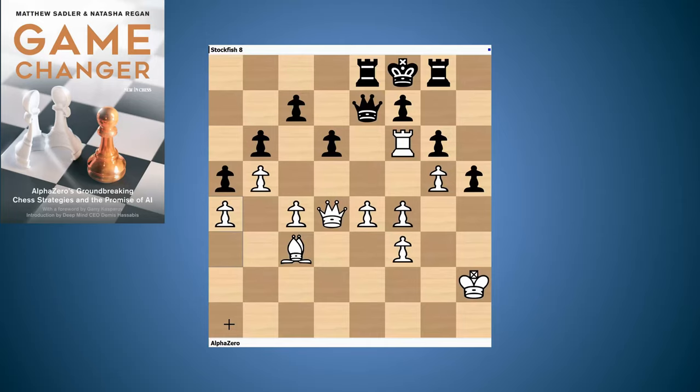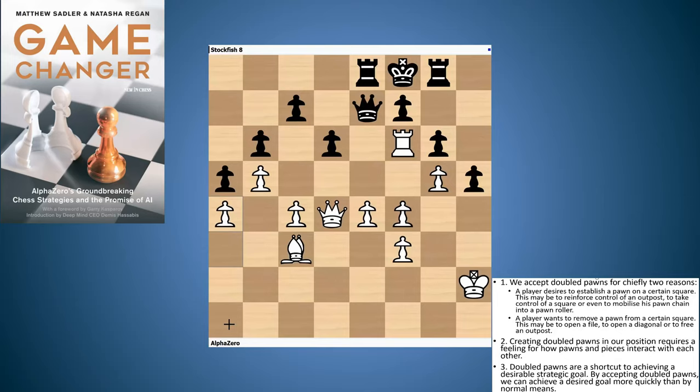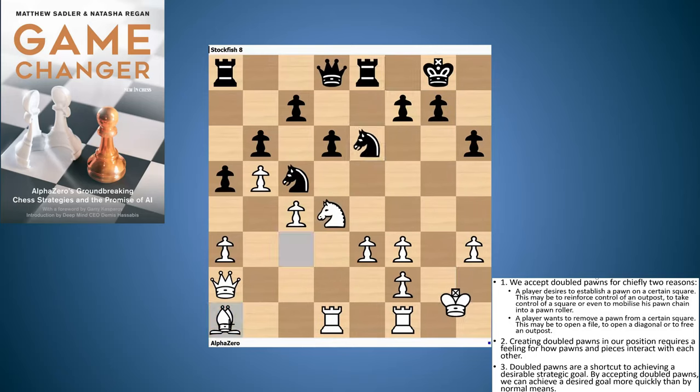That was our summary of AlphaZero and doubled pawns — and actually doubled pawns in general. It's very nice to use AlphaZero's games also to reinforce classic lessons about doubled pawns. For me, the main takeaway is: it's always the side effects of doubled pawns that you're interested in, because in general they're weaknesses. But if you can use doubled pawns to control a key square or open a file or diagonal that you need, that would be a reason for accepting that weakness. Doubled pawns can be a really great way of accelerating your play — opening a file that would otherwise take five or six moves to achieve. And if there's one thing we've seen with AlphaZero's games, accelerating its play is really what it loves. Anything it can do to speed up its initiative.